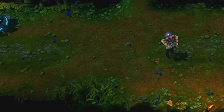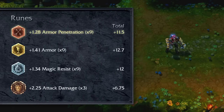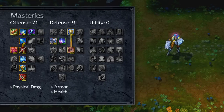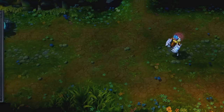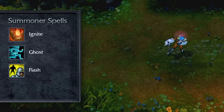I recommend building Vi with a primary focus on physical damage output, while splashing in some added durability when convenient. Try Armor Penetration Marks, Armor Seals, Magic Resist Glyphs, and Attack Damage Quintessences. Take 21-9-0 Masteries, focusing on all the physical damage masteries in offense, plus bonus armor and health in defense. I recommend Ignite and Ghost or Flash for summoner spells, allowing you to dive into the battle and deal as much damage as possible.